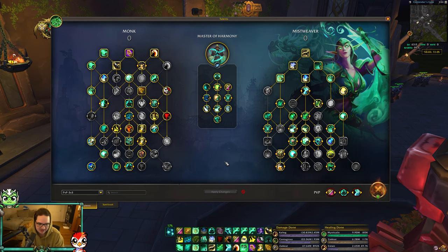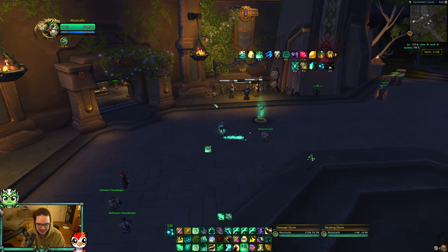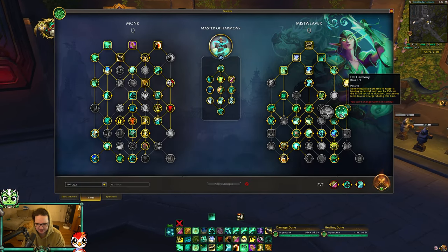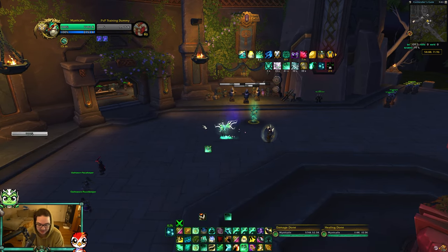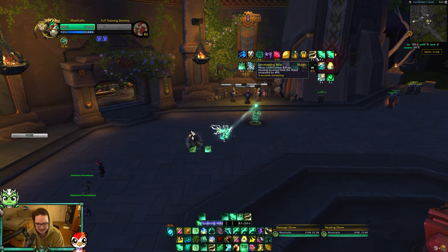The rotation really hasn't changed too much. You're obviously going to start with your statue down at the start of an arena, get your Renewing Mist out because you want the Chi Harmony buff from this talent, which increases the amount of healing taken - it's nerfed in PvP by 25% but you always want Chi Harmony up before you start healing. From there it's just a combination of your Vivifies and Enveloping Mist depending on the situation.